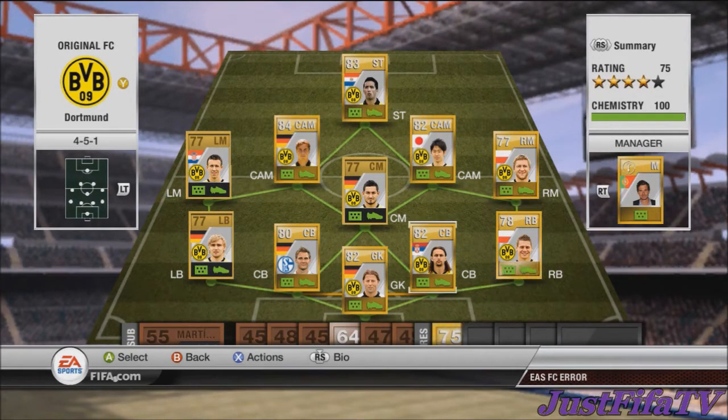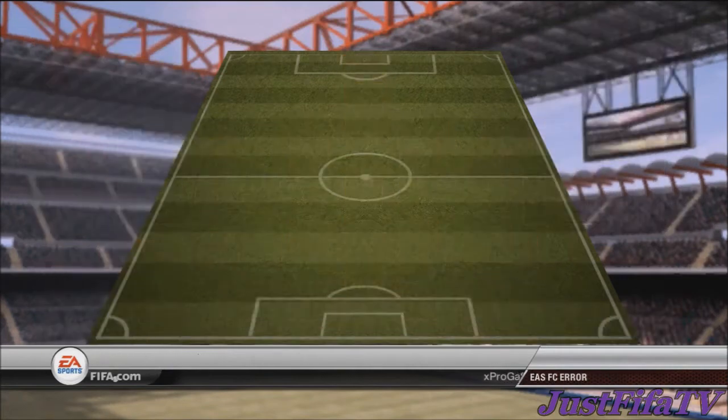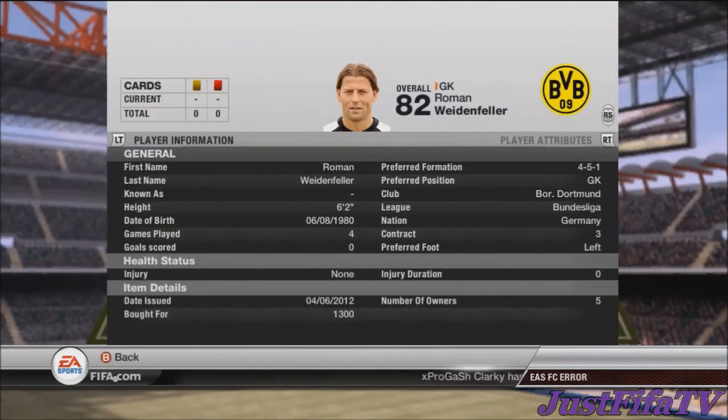In goal we have Weidenfeller — 84 diving, 77 handling, 85 reflexes, and 83 positioning. For a goalkeeper those stats are all right, and for 1,500 coins that's not too bad at all. I'd take that any day of the week.